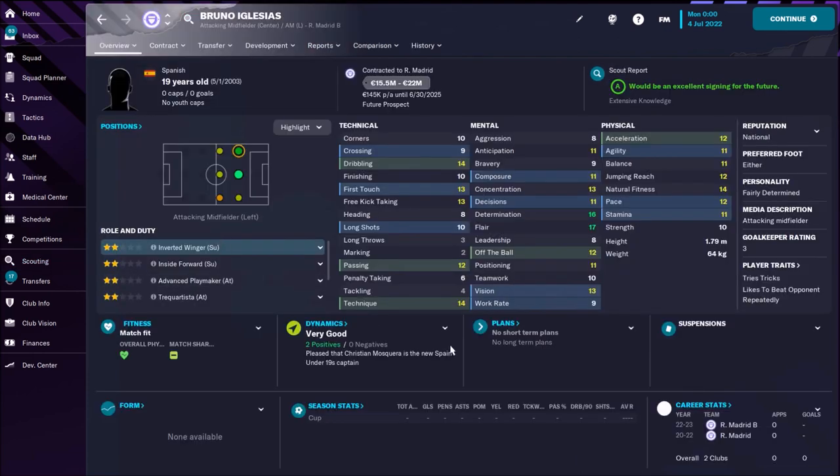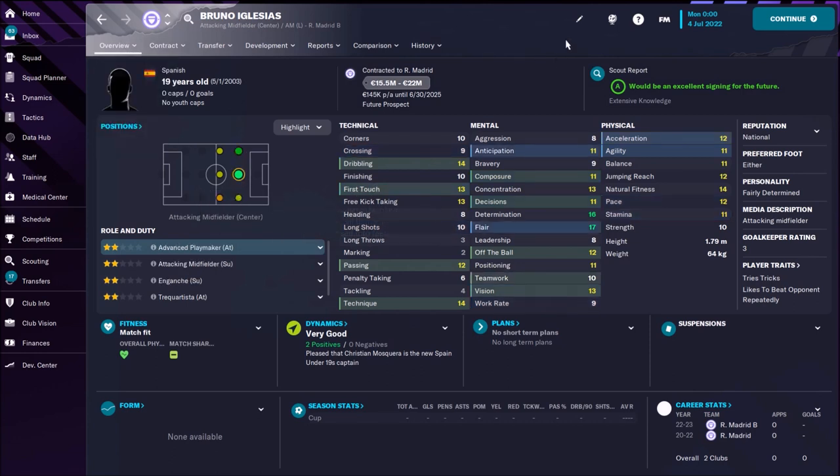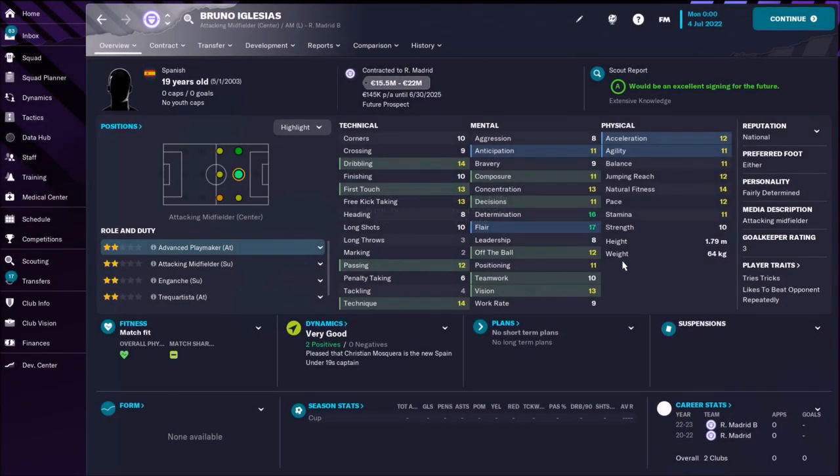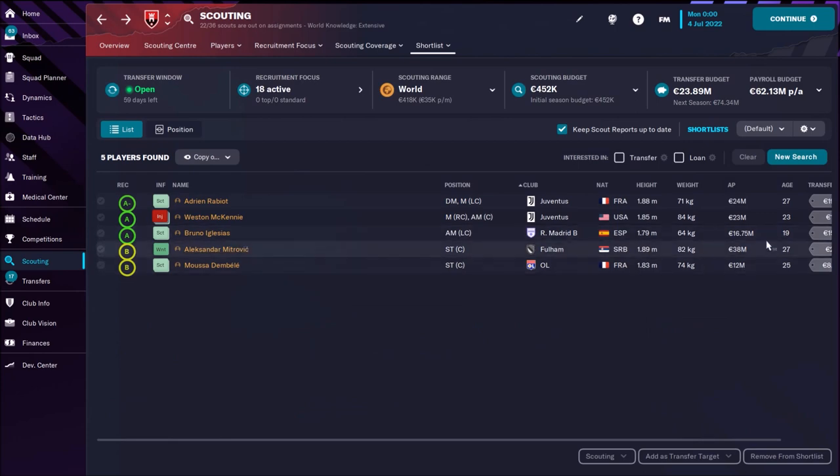Then I have one young player who can be a really great sub for Bruno Fernandes. His price is not big and his potential is unbelievable — 176! He's going to be a beast. Already has classy flair and determination. He's only 19 years old — that's Bruno Iglesias — and his price is only around 17 million.